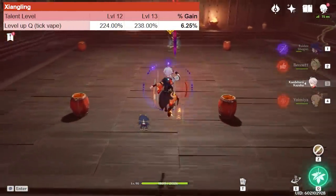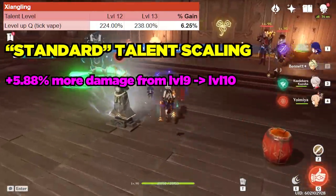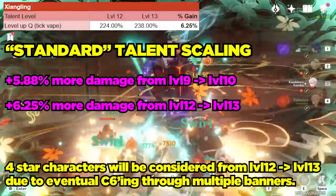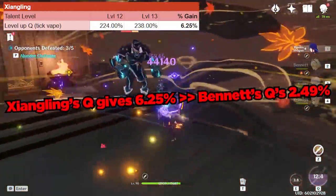Next, let's take a look at Xiangling's talent. Xiangling has the standard talent scaling, which is a 5.88% gain in damage from level 9 to 10, and a 6.25% damage gain from 12 to 13. We can see that by crowning Xiangling's burst, this will increase her damage by 6.25%, which is much more than Bennett's 2.49%.